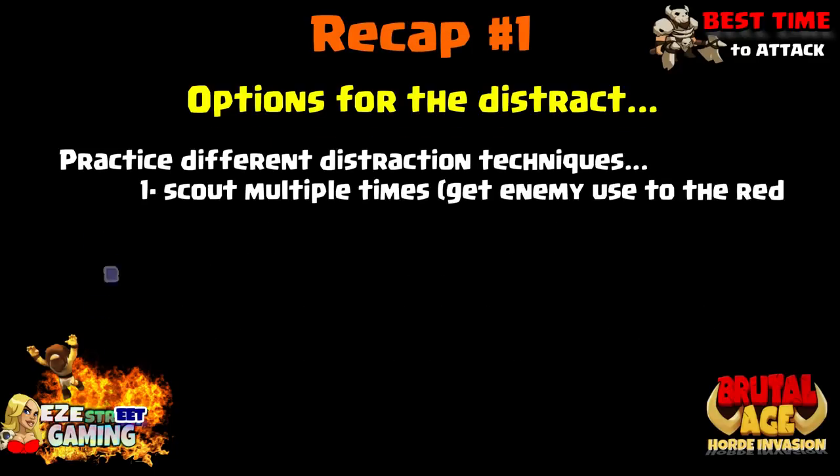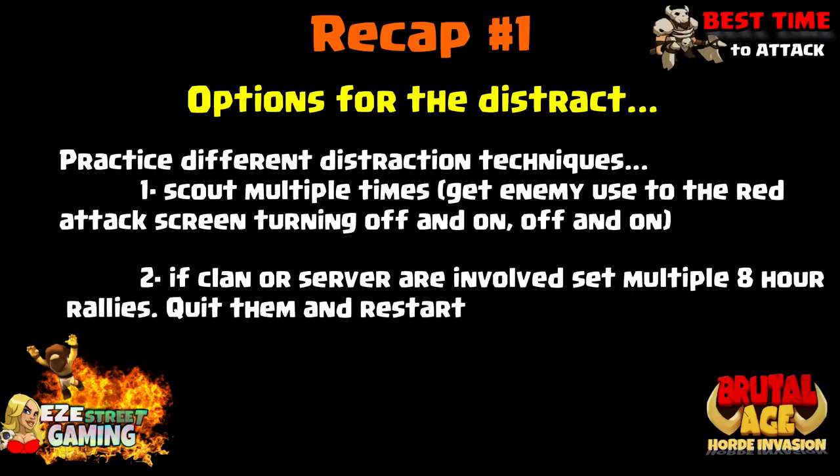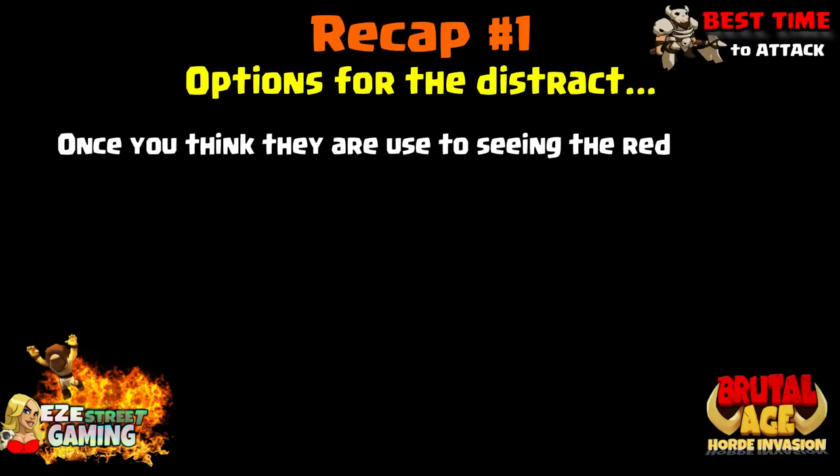One of the keys to this attack is to distract the enemy as much as possible. Some techniques you can use: scout them multiple times so they're getting used to seeing their screen light up red over and over. If your clan or your server are involved with these attacks, you can set multiple eight hour rallies and quit and restart them for the same reason — you just want to keep lighting up their screen, you want them to see these fake rallies over and over. Also make sure you keep attacking with one troop as often as possible, testing out their partners, try to get a winning pair of partners, because you definitely want to send winning partners.